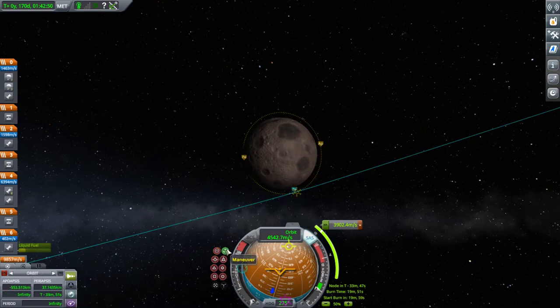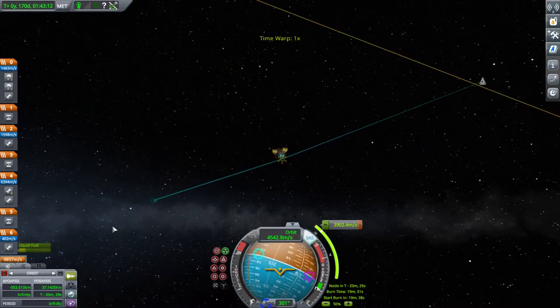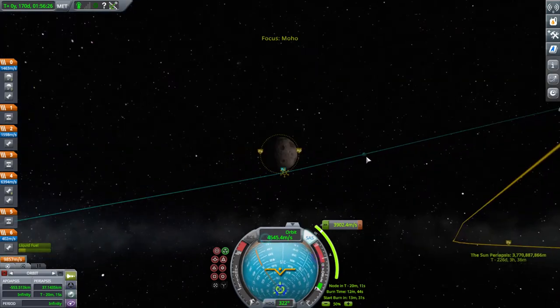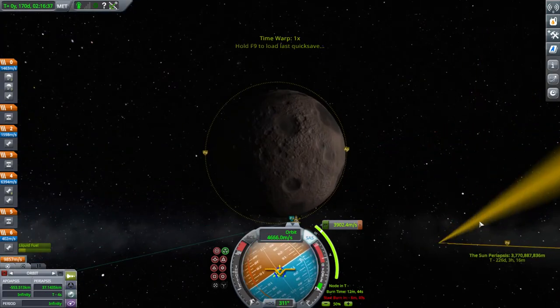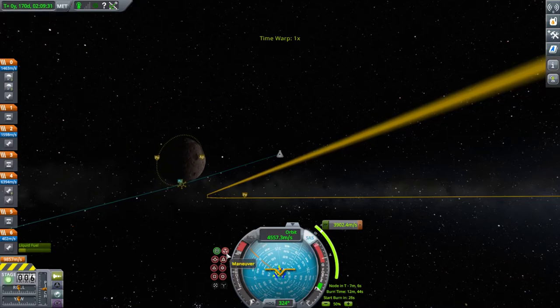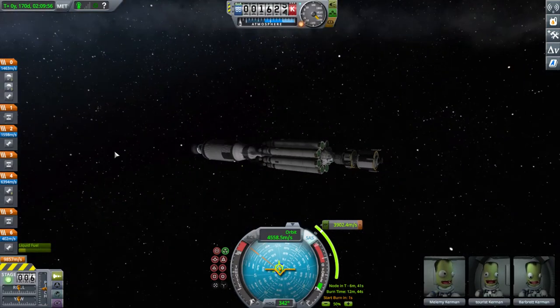I thought I had extra delta-V, but because I couldn't redock the lander, the Kerbal had to go on EVA and then fly back into the rocket. My gerbils are being really noisy, sorry about that — there's nothing I can do. If you guys want me to release more gerbil videos, leave a comment.